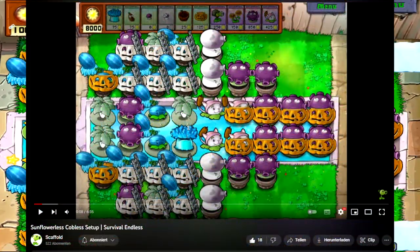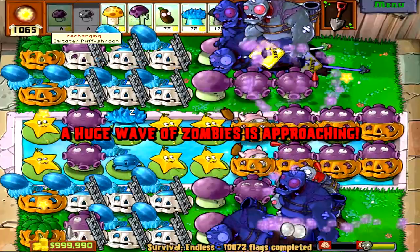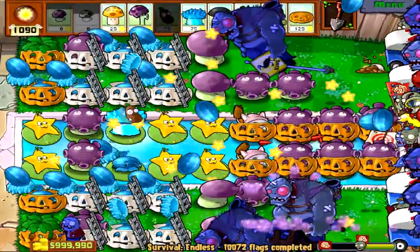Compared to Scaffold's version, this one runs Starfruit and the reason for that is to increase our damage per second input, so the Giga Gigantulas would die quicker. We also got two Starfoots in the far back, just to assist our Gloomshrooms a little, so the need to repair your pumpkins becomes reduced by a small bit.